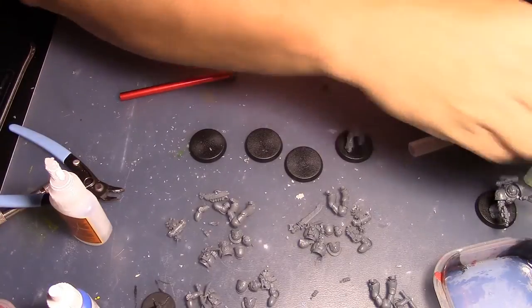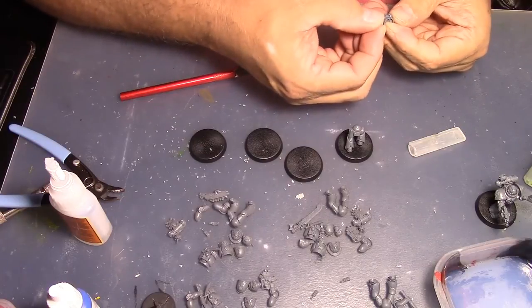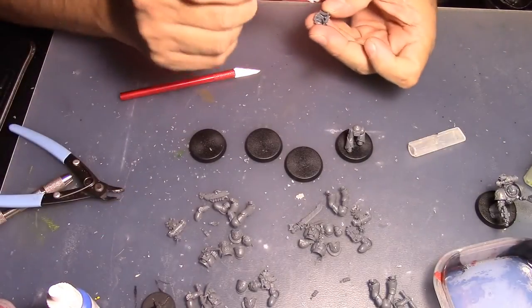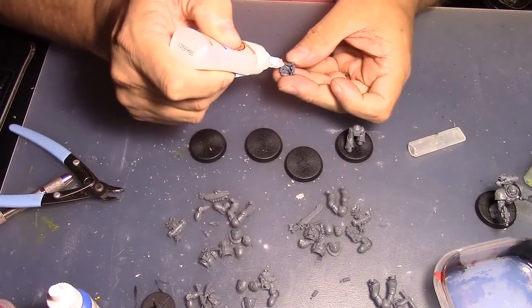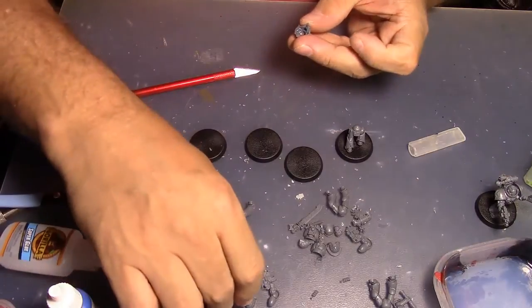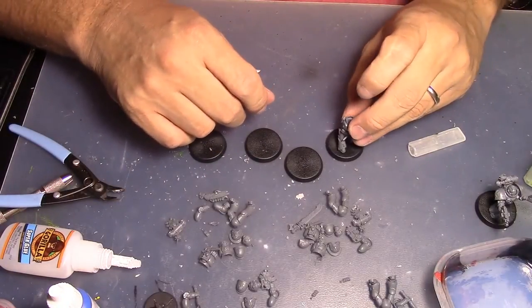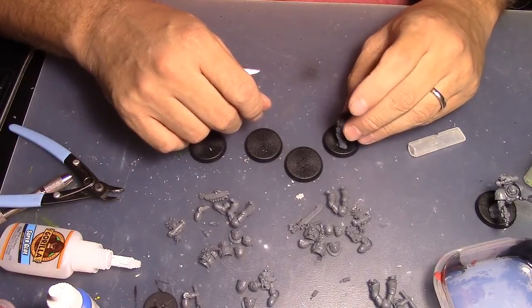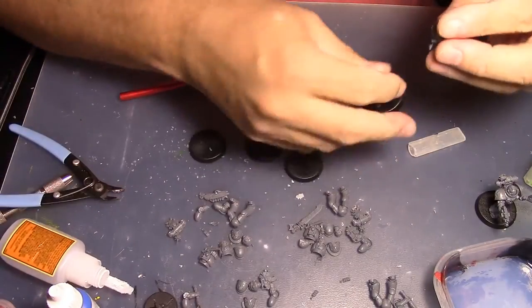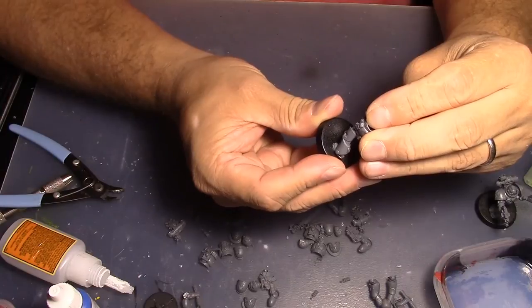I needed the glue to be still a little liquid so it melts both pieces. Okay, hold that together a sec, then set it off. Now I need to glue his body together. Got glue everywhere — not the right way to do this. Do as I say, not as I do. I want this guy's pose to be a little different — going to turn him this way a bit.